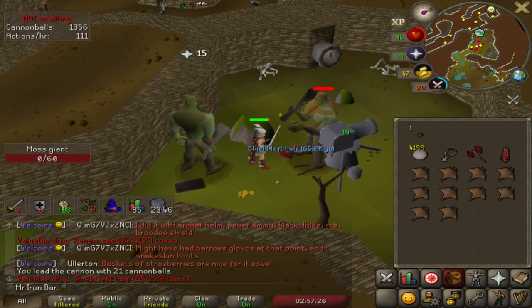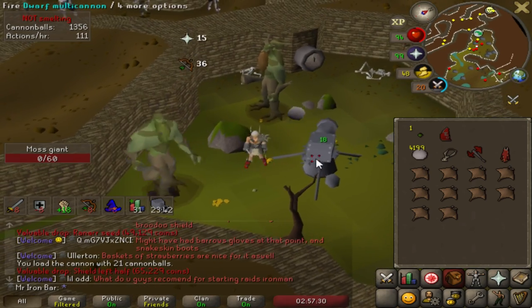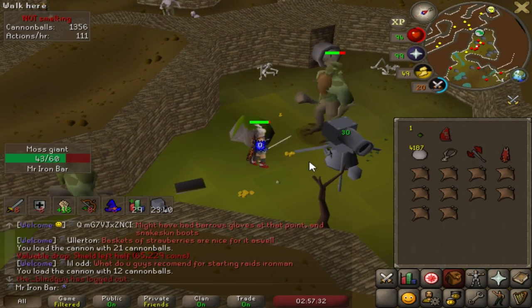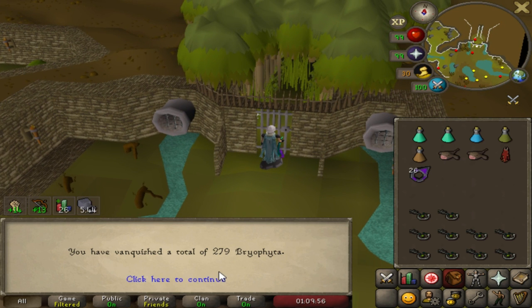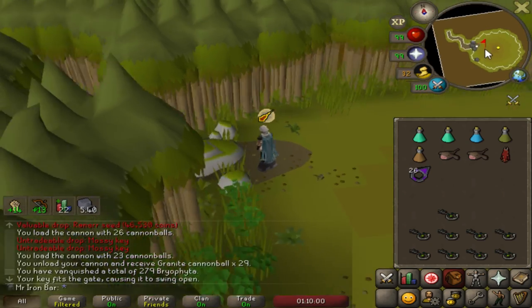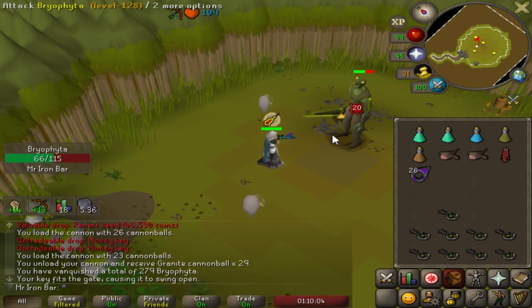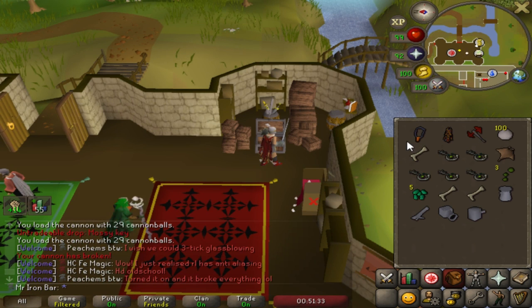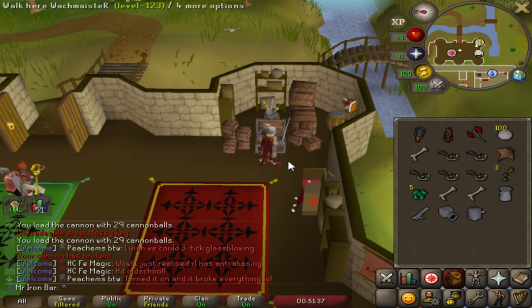Oh my god — I just got a Shield Left Half from Moss Giants. Wow. Shield Left Half — first one in 35,000 kills. Today I'm going all in, just Moss Giants all day. Make cannonballs, kill Moss Giant bosses, and hope for the best. 279 KC. I might reach 300 today. I've got five keys left and I'm gonna save 100 cannonballs for Corp.